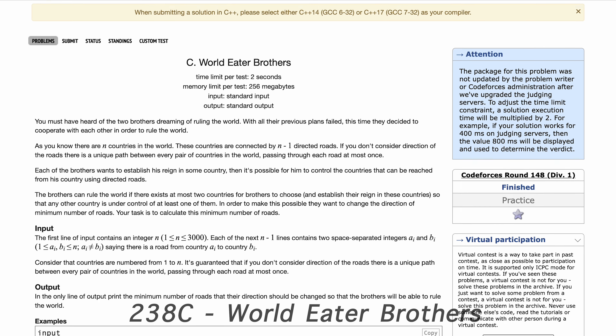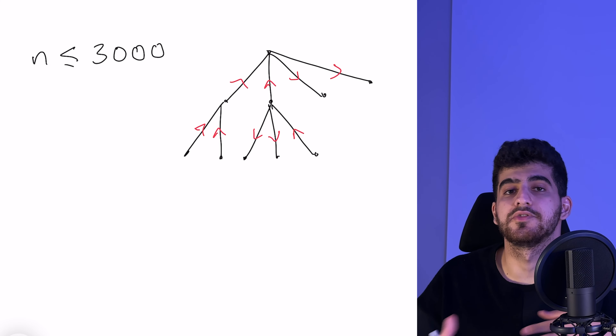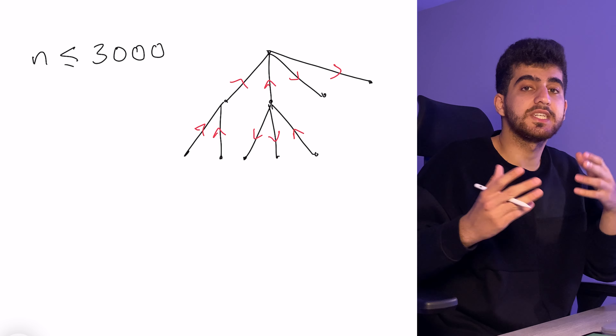Hey guys, this is Shayan and today I'm going to solve a harder problem on DP rerooting. The problem that we're going to solve is World Eater Brothers, 238C. This problem is very similar to the previous problem that we solved, Choosing Capital for Treeland. If you haven't watched that yet, make sure to watch that one first because it's going to help you understand this one.